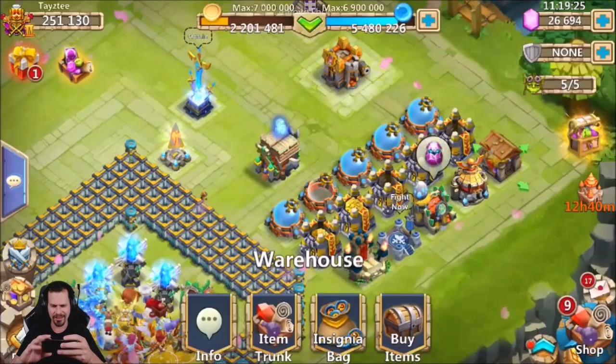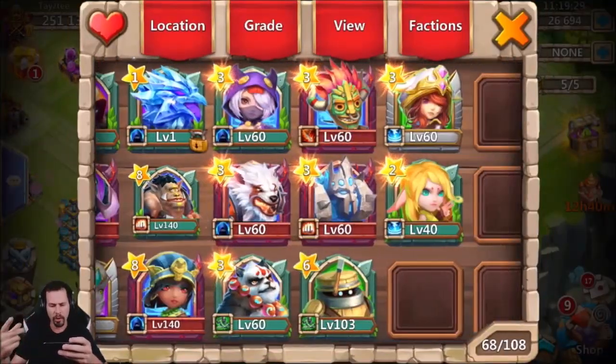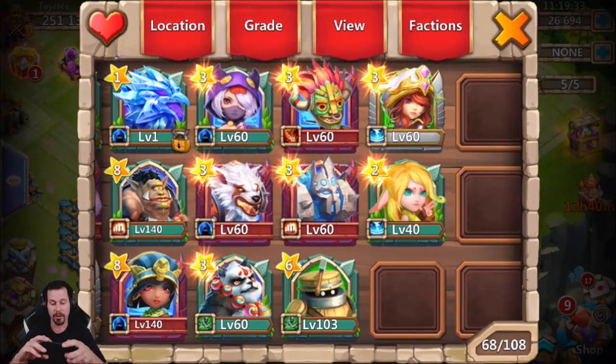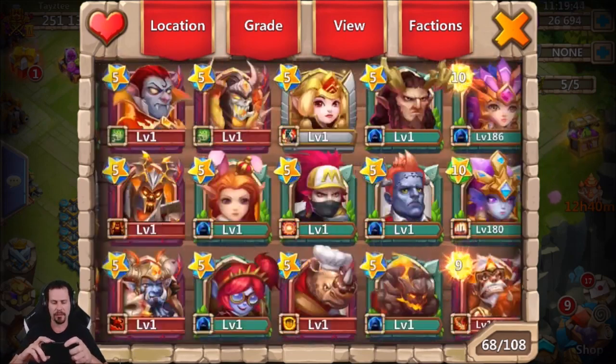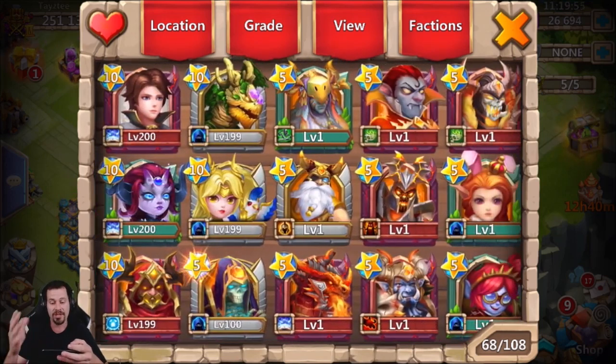I'll do the actual hero hiring off video since you guys don't need to watch that. I'm going to put one of all the blues and all the greens in my altar and level them up, which should get me quite a bit of might — probably at least 10-15,000 might to bounce back from what I lost consuming all those ninjas and succubuses. The reason I had all those extra heroes to begin with is because when I first started this account they were the only backup heroes I had to raise my might a little bit.